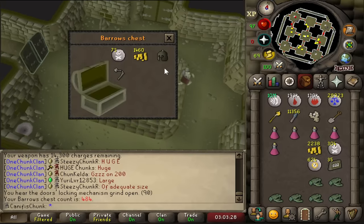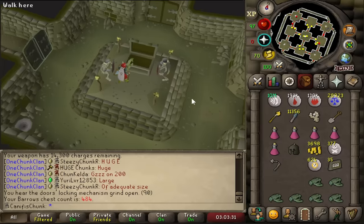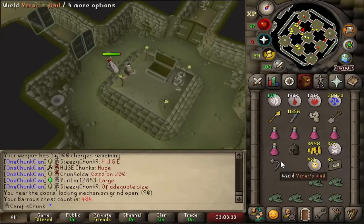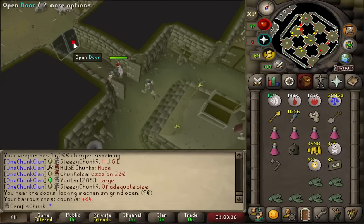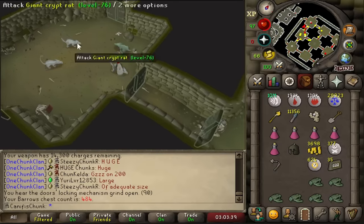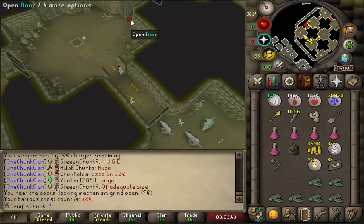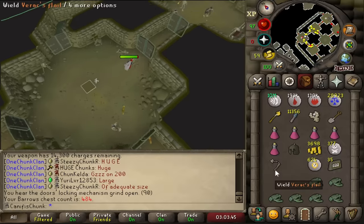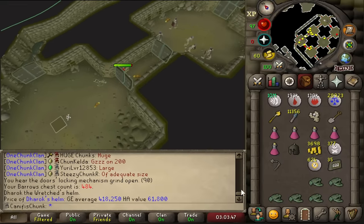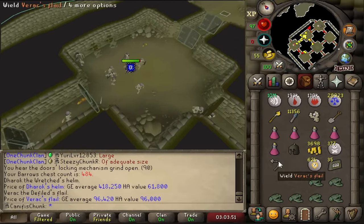Our first double chest on 484! Sadly though, we have both of those items so they're just dupes. But we just got our first double chest on 484 - that's so nice. Are either of these worth anything? Not really - about 500k for both.